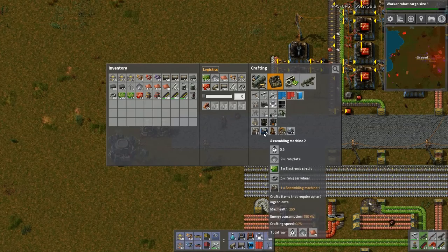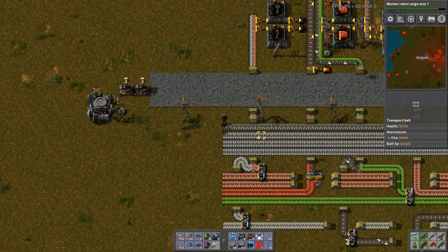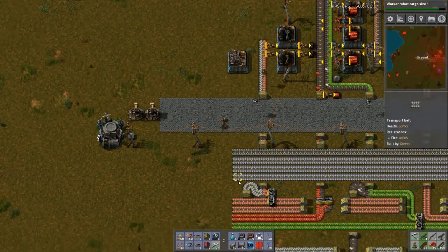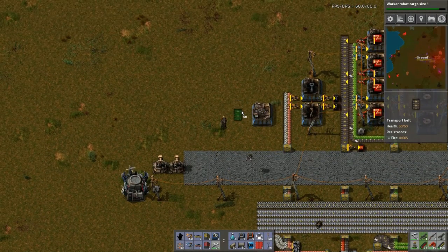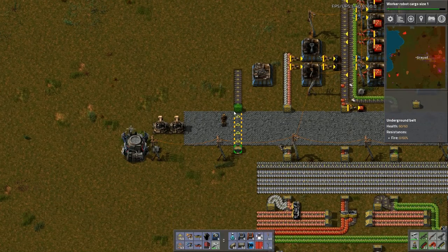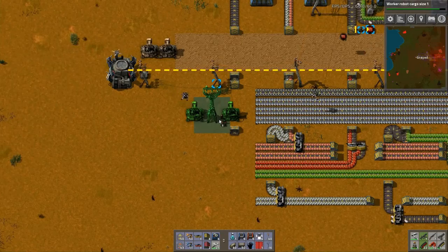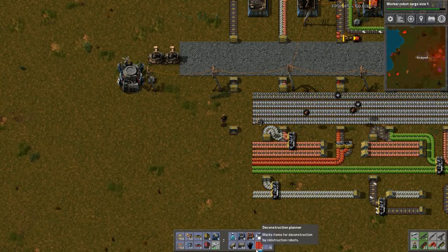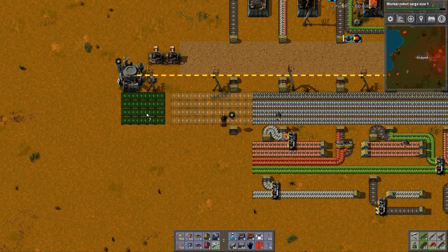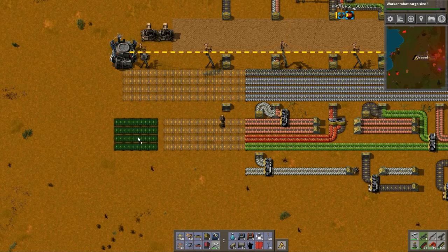Let's just make five of those right away - I should automate those eventually. So let's put it right there, and we need green circuits to come up. Always build backwards. In the meantime, I forgot how to do this - shift mouse wheel. There we go. Let's just get these going.